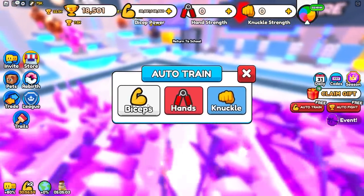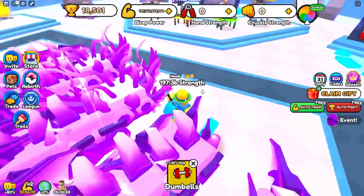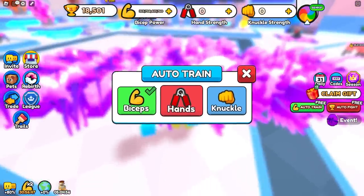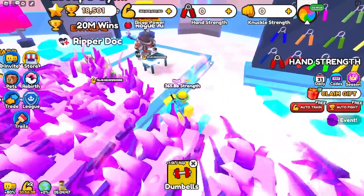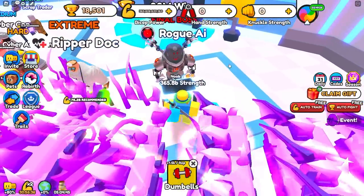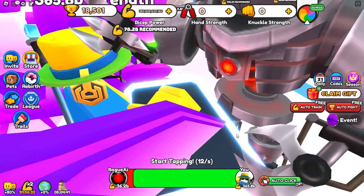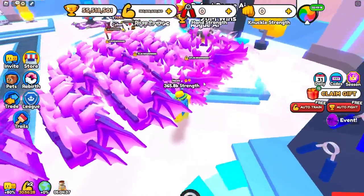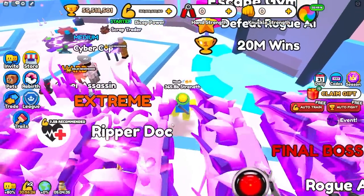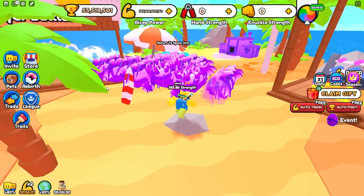Once you're in the second area, what you want to do is auto train biceps, because biceps is the best in this area and it gives you lots of strength really fast. I'm already at nearly 300 billion just like that. Now in this area, once you get a few billion, go ahead and defeat this dude — I recommend at least 50 billion. Save up 50 billion and then defeat this person. Since I have the winner winner enchant and winner winner boost on, I get 55 million and can instantly unlock the next area.